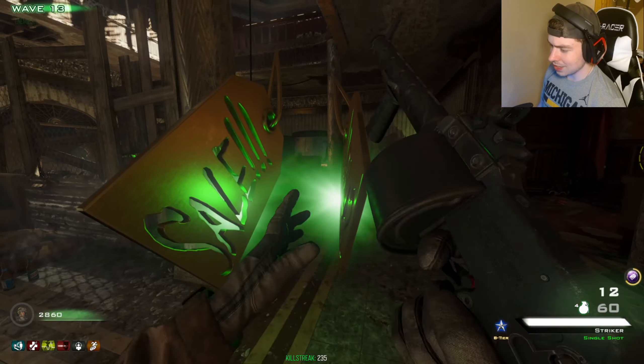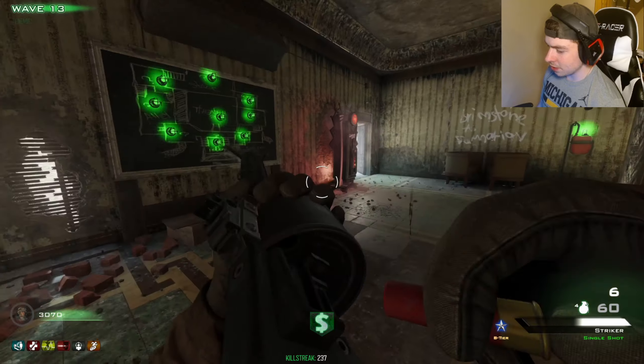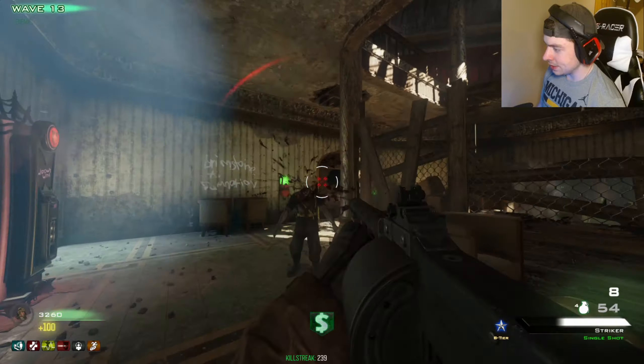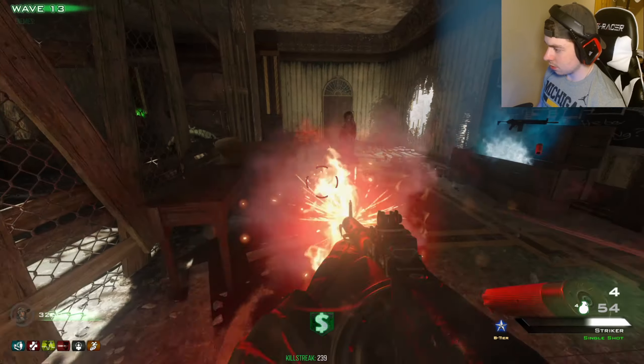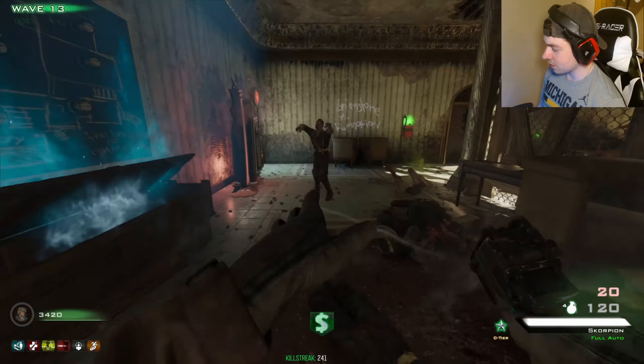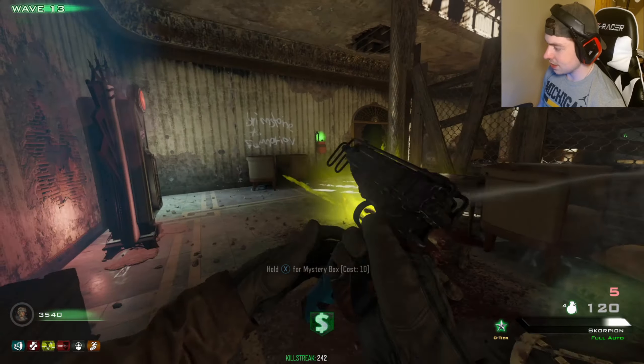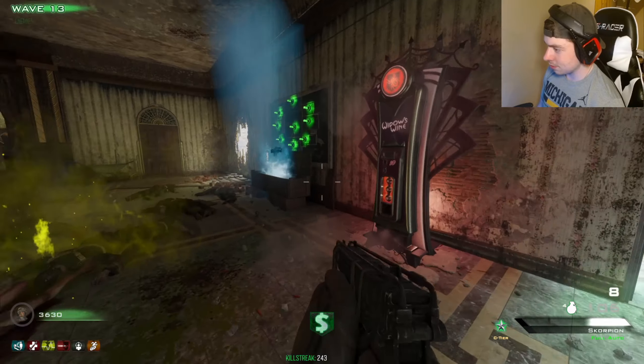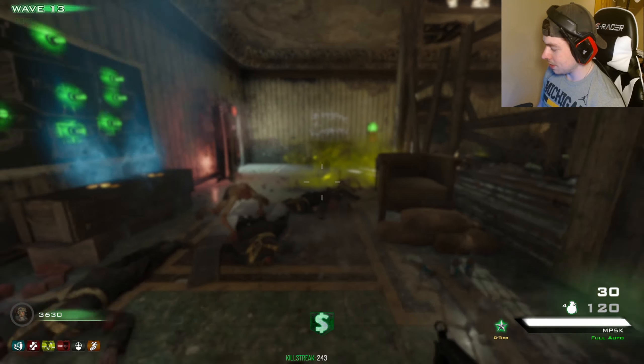I'll take that. A tier weapon time — we have got to get an A tier weapon. No B tier out here. Oh no. That looks like D tier. It's C tier. I was wrong — I judged it. This should be D tier. That's also going to be C tier. I guess it's hard to get D tier weapons.